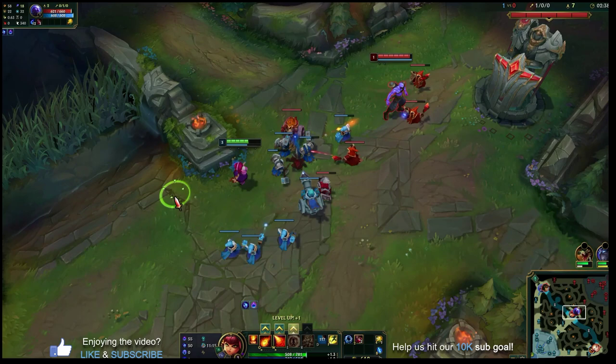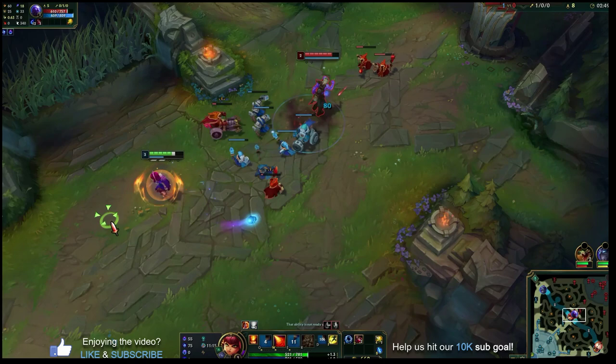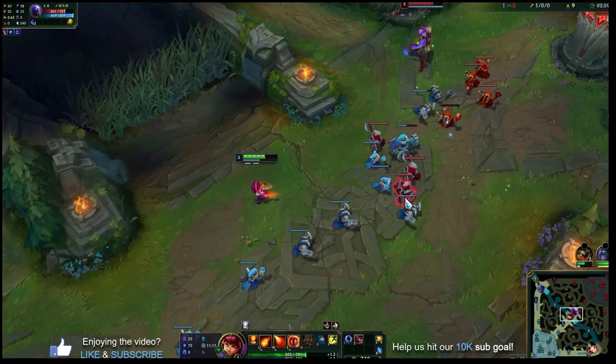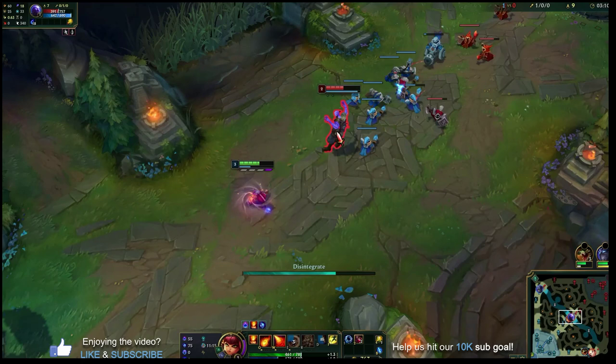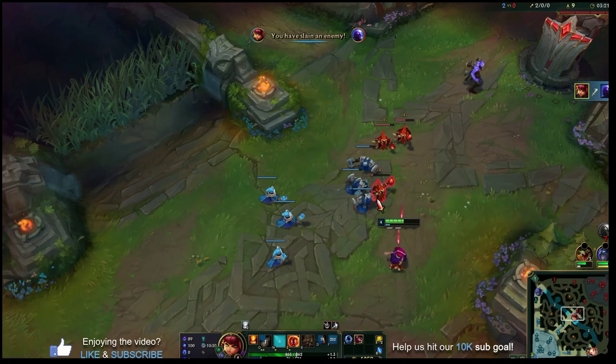Annie's auto attack range is slightly longer than her Q range so you can poke with autos outside of Q range. Now that we have level three with move speed from E, we can always E forward, Q people, and walk away — a really clean trade pattern. Even without four stacks you can E forward, Q, auto, and walk away. With four stacks you get a stun off with Q into W right away, hitting every time, and can follow up with more autos or a Flash into autos.